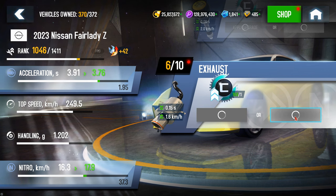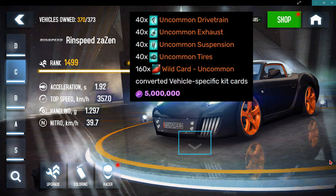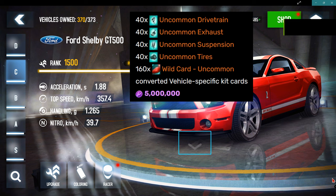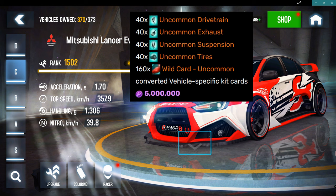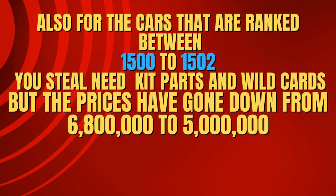For cards ranked between 14.98 and 14.99, you still need kit parts and wild cards, but the price has gone down from 6.8 million to 5 million. Also, for cards ranked between 15 and 15.02, you still need kit parts but the price has also gone down from 6.8 million to 5 million.